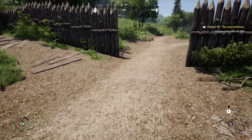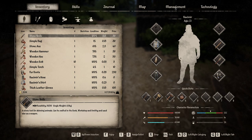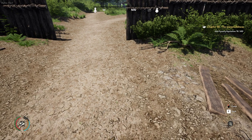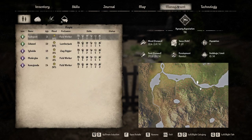At 70 approval you can recruit them and they go to your village. Dynasty reputation is also very important because it determines how many NPCs you can have in your town. Sometimes you cannot recruit an NPC and they say your reputation is not high enough. To get higher reputation, just do the main quest and do quests in town.